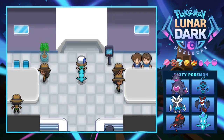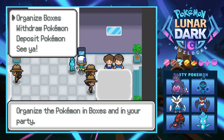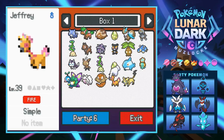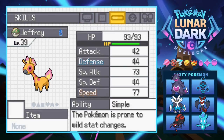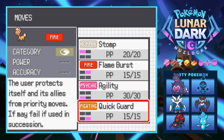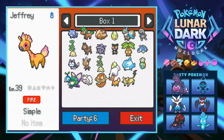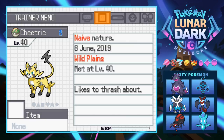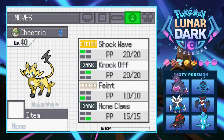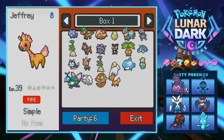We come out and find a PC. We check our new Jerafire - it has the Simple ability, which is interesting. Prone to wild stat changes - that's actually crazy. It knows Stomp, Flame Burst, Agility, and Quick Guard. Hasty nature at level 39 - pretty badass as a backup if anything happens to Ronja. We also look at our accidentally caught Cheeritrick - dark type with Quick Feet - Shockwave, Knockoff, Faint, and Home Clause. Pretty cool, but we have to release it.